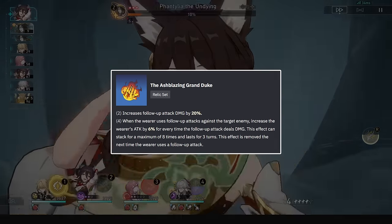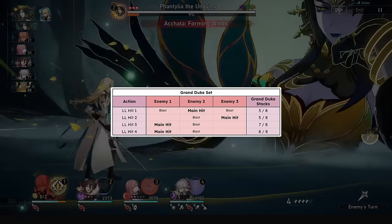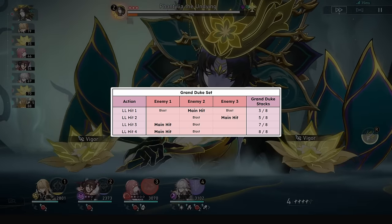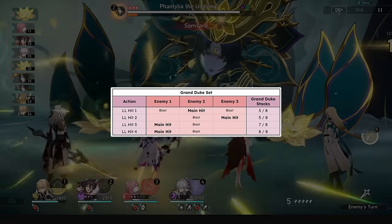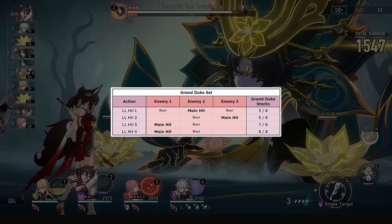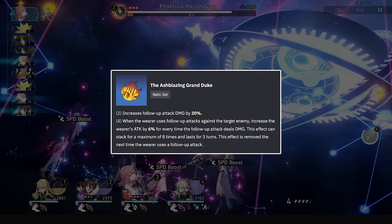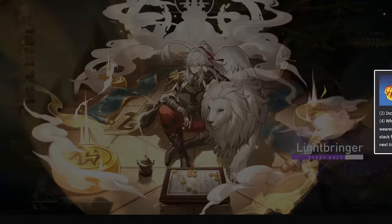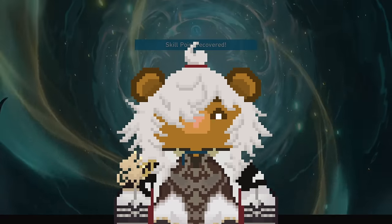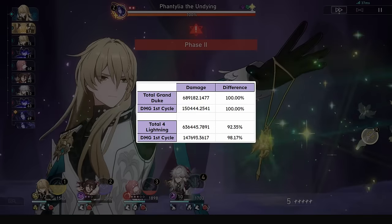The 4-piece makes him gain a stacking attack percent during his talent, since it's considered a follow-up attack. It is based on instances of damage, so it's an instant 3 stacks if it hits 3 enemies on the first hit of Lightning Lord's possible 10 hits. It has a max of 8 stacks and can be maxed at the 3rd Lightning Lord hit, which is pretty massive, making every subsequent hit of Lightning Lord have a 48% attack boost. This also boosts his kit in between his talent procs, so his skills and ultimates now get a 48% attack buff. Comments noted turn 1 damage being weaker since you need a follow-up to gain the attack percent buff, but if we look at his damage in the first cycle it's still stronger than 4-piece Lightning, even without that attack percent buff present, because of just how much stronger his talent now is.